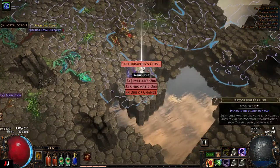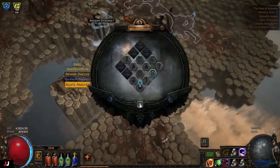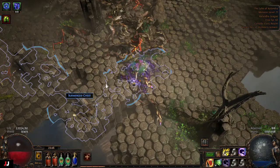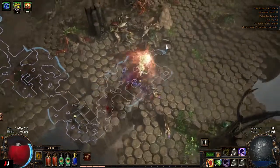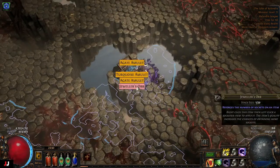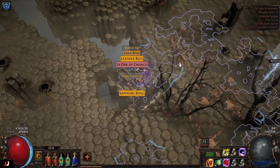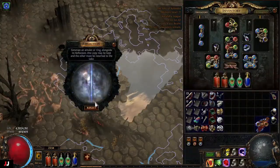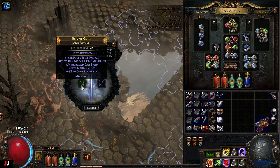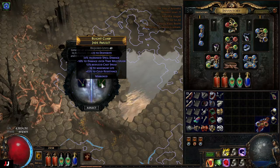Currency — val orb and four orbs of chance. Random chest — chisel and a chromie. Div cards — not even a stacked deck. Currency — a val orb and a couple chisels. Random chest — chance orb, engineer's orbs, and a jewelry orb. Random chest and a ring — chaos orb, chance orbs. Dex amulet: damage over time multiplier, reduce spell damage, increased cast speed, life. This one's not that good. If the damage over time multiplier and the spell damage was a positive I think it would be decent, but I don't think so. I'll take that one.